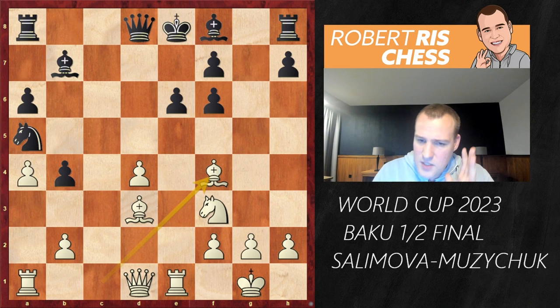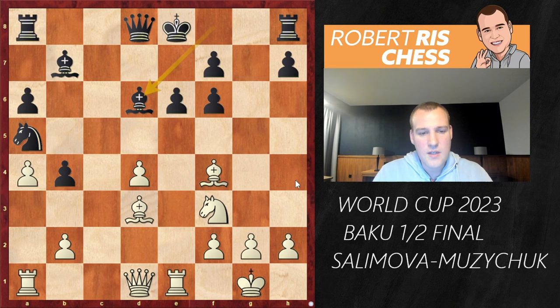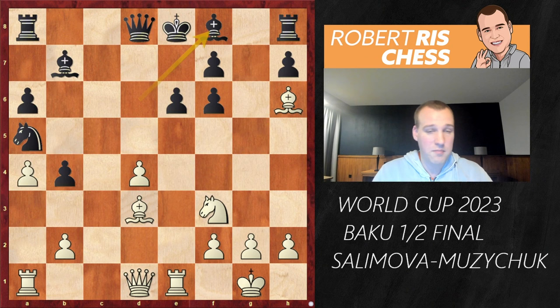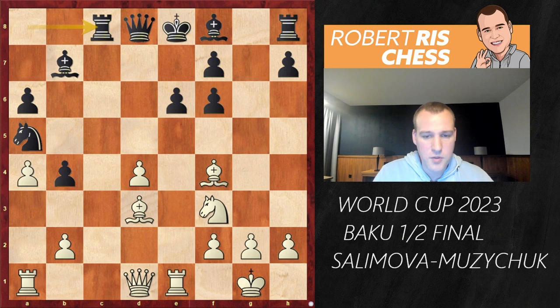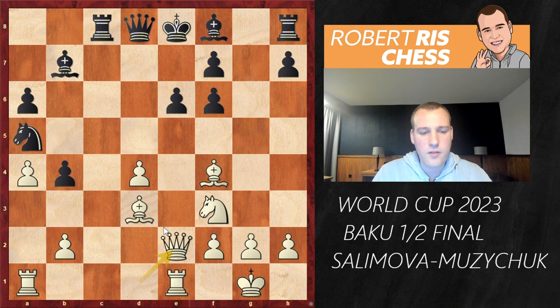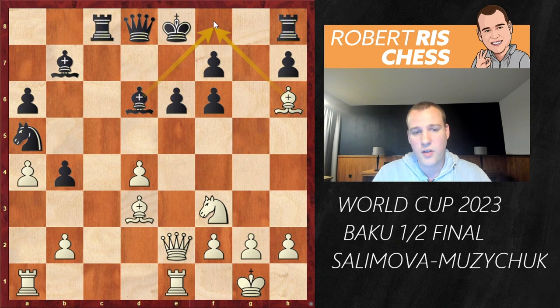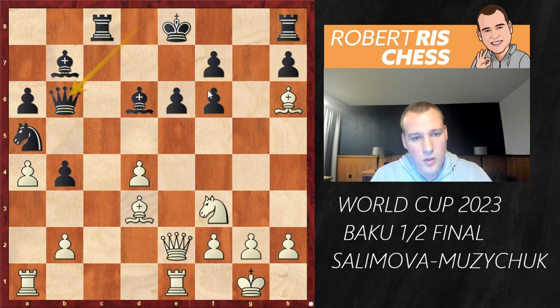Here Muzichuk makes a serious mistake — she goes for Rc8. Instead, black should aim for the exchange of pieces with Bd6. If white takes, you take back with the queen and black is sort of all right. If white plays Bh6 to prevent black from castling, then Bf8 makes a lot of sense, hoping to trade off bishops. But Rc8 was played, and now Queen e2 is very strong — the pawn on a6 is immediately under threat. Bd6 is played, but Bh6 is a much better continuation.